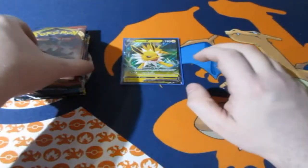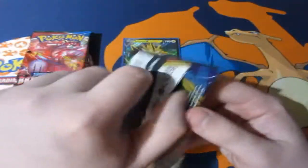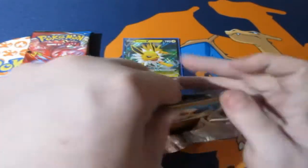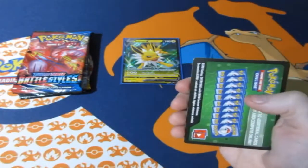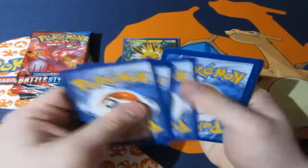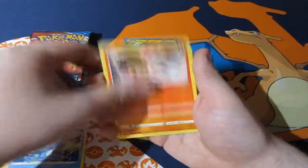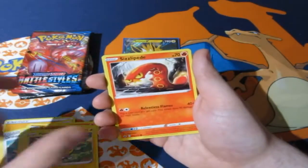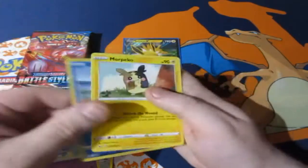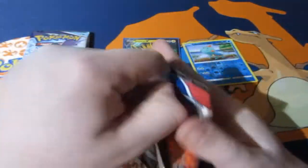We're going to start with the old and work into the new. Hopefully we get some awesome pulls, especially from Evolving Skies. It's a shame they didn't include Vivid Voltage — probably because it's a very expensive set now. First up, Sword and Shield base set. We got a lightning energy, ordinary rod, Drizzile, Heatmor, Clobbopus, Yamper, Scolipede, Ponyta, Gastly, a reverse foil Turtwig, and a Morpeko normal rare.